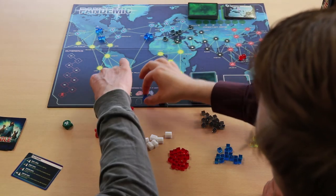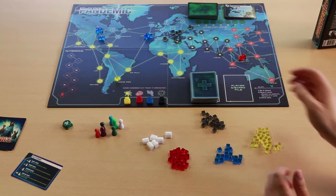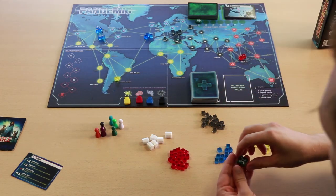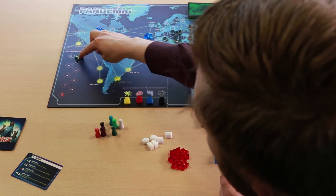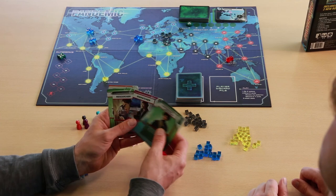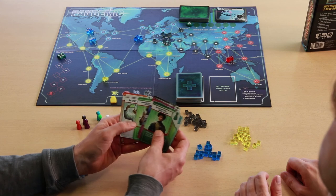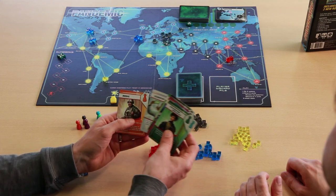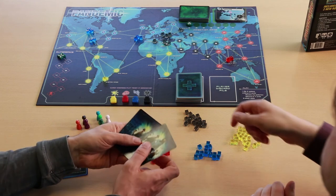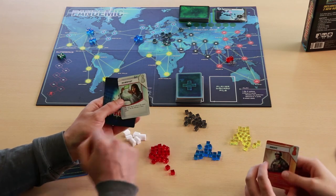You put the disease counters on the bottom of the board. You also have your infection rate counter, which goes at the top, and your outbreak counter, which goes on the side. Next, you pick the player character you want to be for the game. Each character has a different ability that helps them fight the virus more effectively and they work really well together. You can draw them randomly or select your favourite. I'll take one randomly — I'm the medic, and I am the scientist.